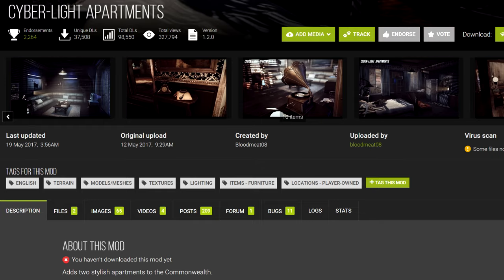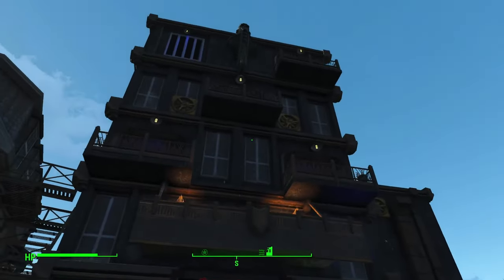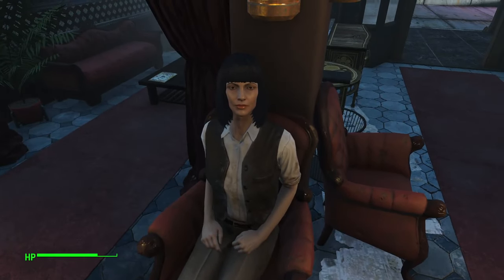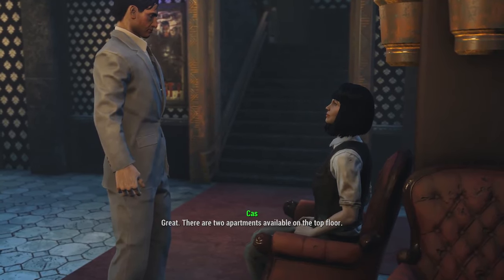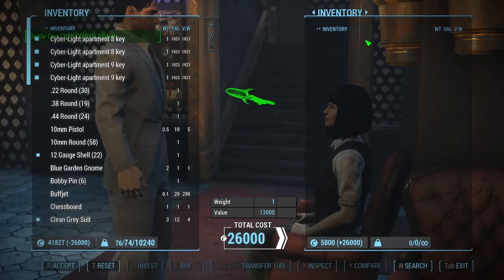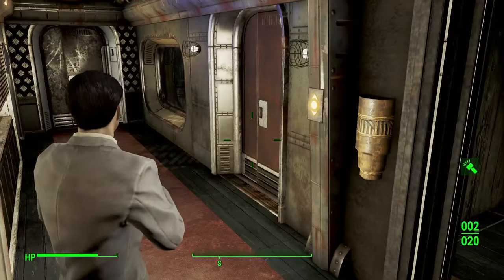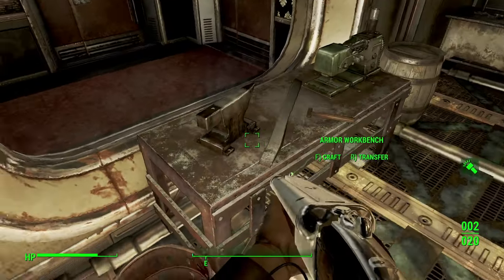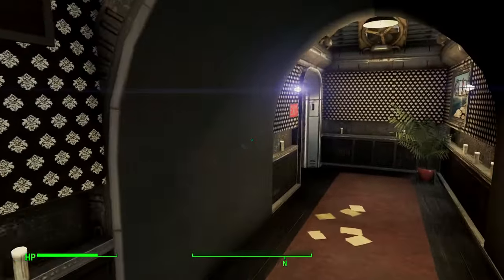First up, we've got Cyberlight Apartments. Located on the outskirts of southeastern Boston, this new building looks impressive from the outside. The lobby is connected to the Commonwealth world space, but the apartments themselves are after an elevator loading screen. There are two apartments, and to access either you'll need to purchase keys from the non-voiced character Cass. The keys are quite pricey, and I like that — it gives you something to spend your caps on. Through the elevator and to the right is a room with all of Fallout 4's crafting workbenches, even a power armor station. Everything's here except for Automatron's robot workbench, and every workbench is connected to the rest, which is something you can't take for granted.